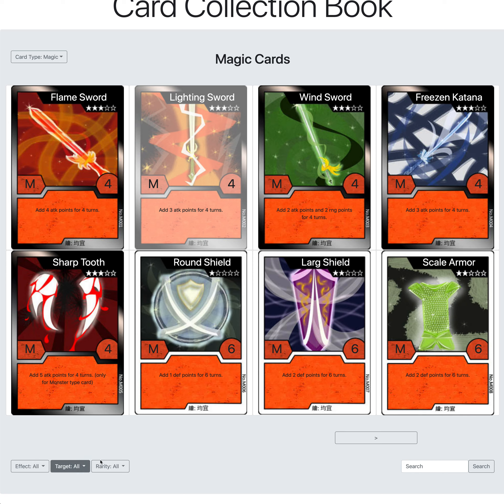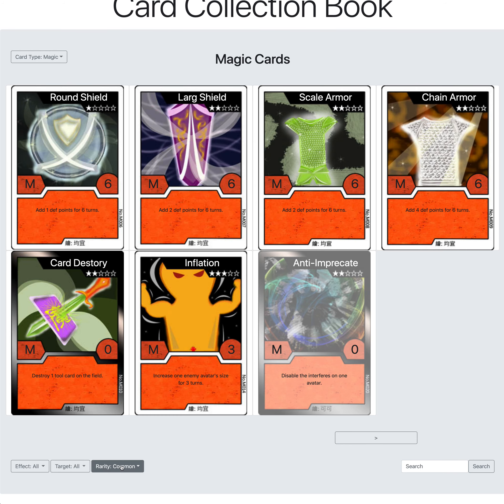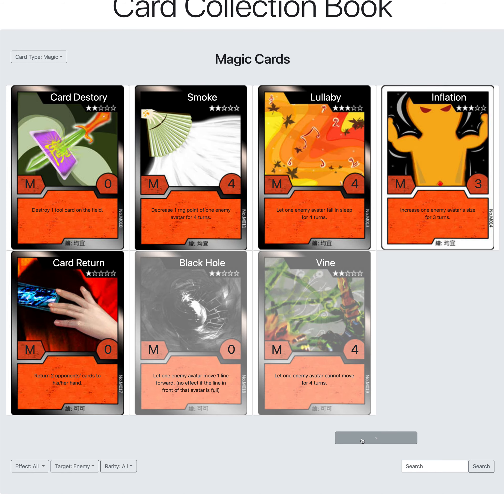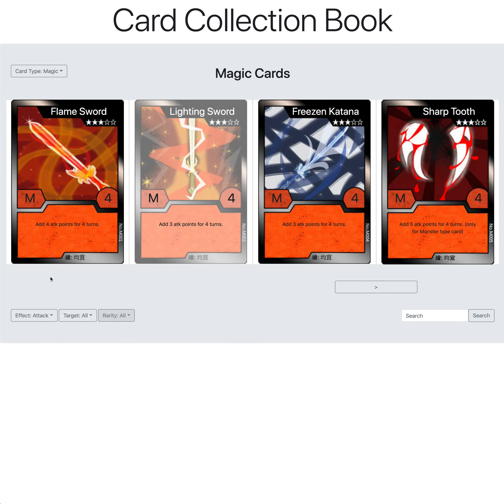Switching to magic cards, the filters update to go by effect, target, and rarity. You can see common and uncommon cards. For targets, you can choose all, self, or enemy. Selecting self shows cards you can use on yourself, and enemy shows cards you can use on opponents. There are also effect filters like attack, multiply attack, and so on. For example, filtering by attack effect with all targets shows the cards that match those filters.